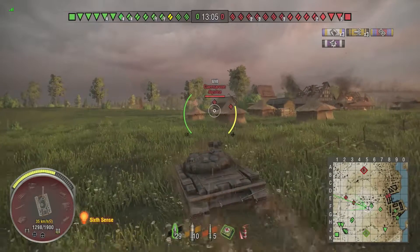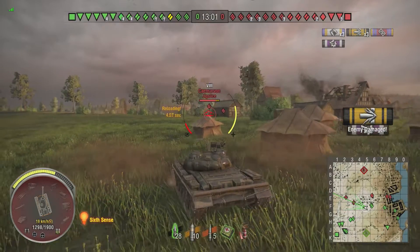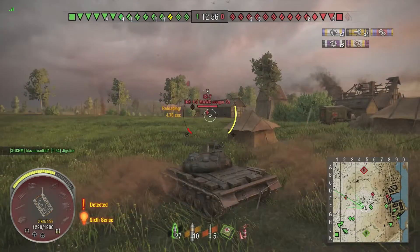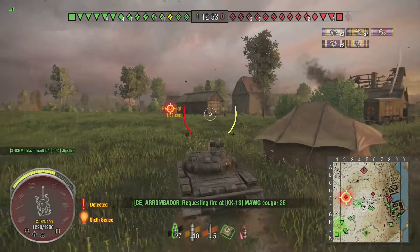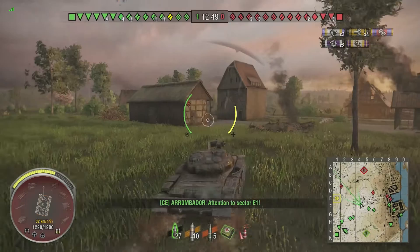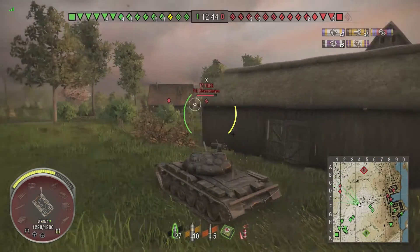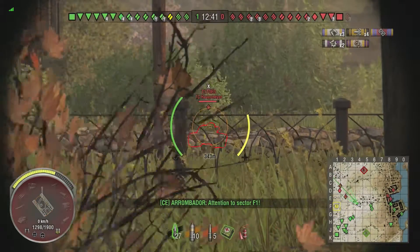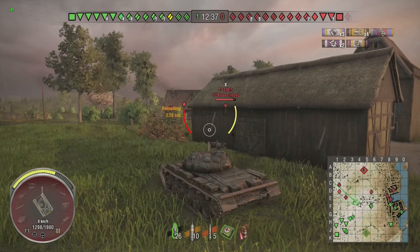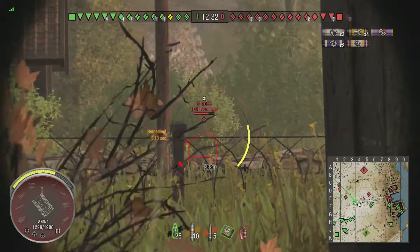I'm gonna back off, get unspotted. I look at the map and realize on the other side there's a car been pushing up and all he's doing is spotting while everybody's sitting back behind us. I'm gonna push up and get a shot in — a tracking shot, I'll take it. He gets hit real hard by something big, probably one of the two T110 tank destroyers. I come back and push this way to try to get some spotting in so our guys can do some work. I bounce a shot. The RU 251 is back, a little further back though.